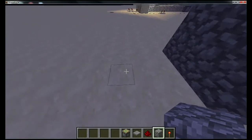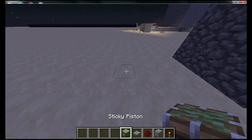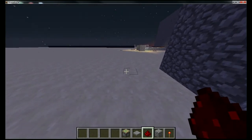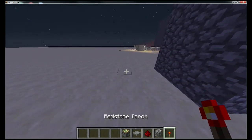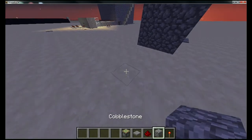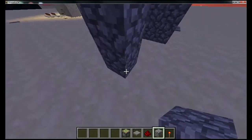So what you're going to need are six sticky pistons, four pressure plates, some redstone, two redstone torches, and a block of your choice. Let's get started.